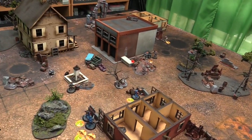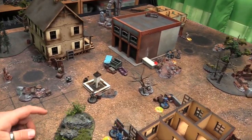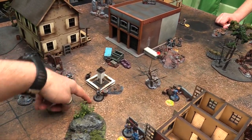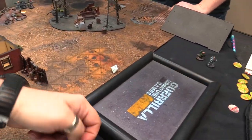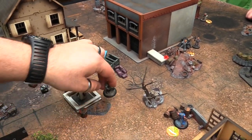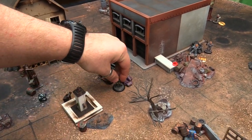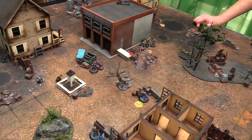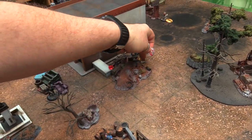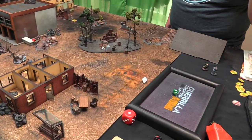Resolving the rifle hit on Link Hogthrob — Strength 7 to his 2 wounds. He takes 1 wound — he's got 2 wounds so he's still standing. Makes a grazing test — Metal 7, needs a 3+, rolls a 5. He's fine. End of Turn 4.